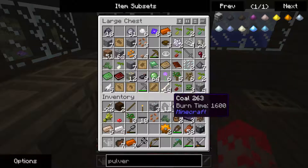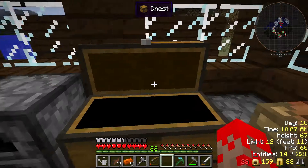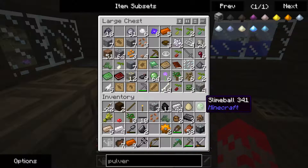Now we need flint. I'm sure I got a lot of that somewhere. There we go. Two flints, just enough. Do I have all the ingredients? No idea. Just a cropper with your machine.